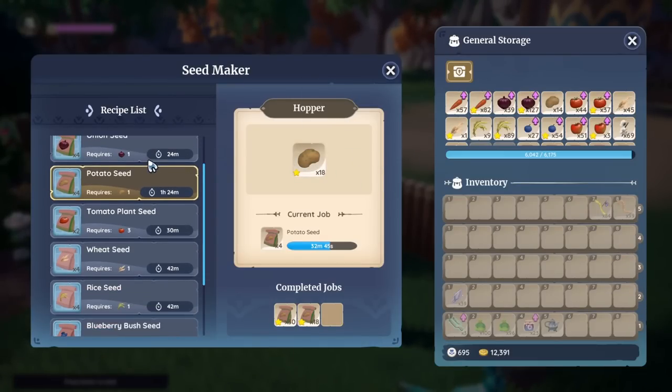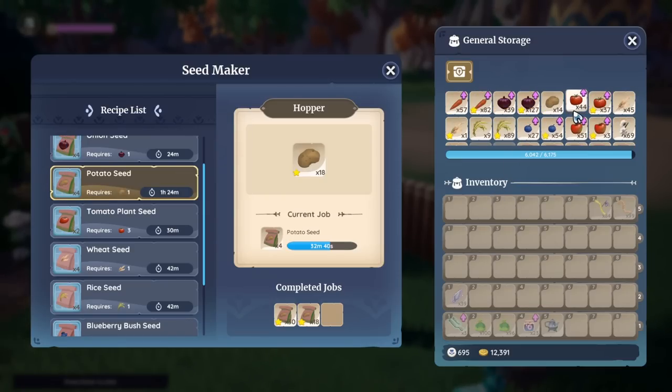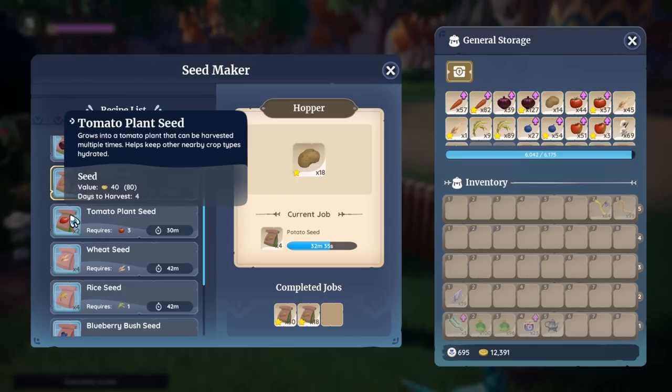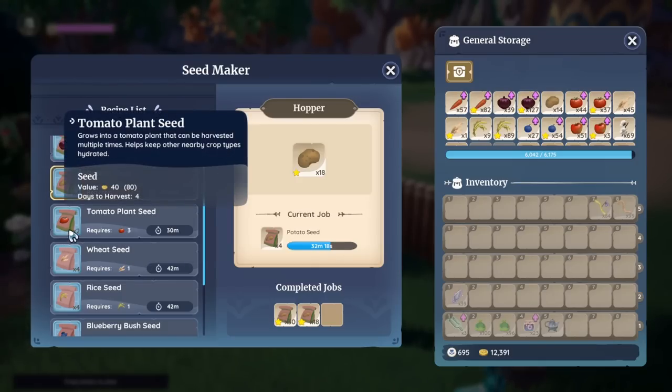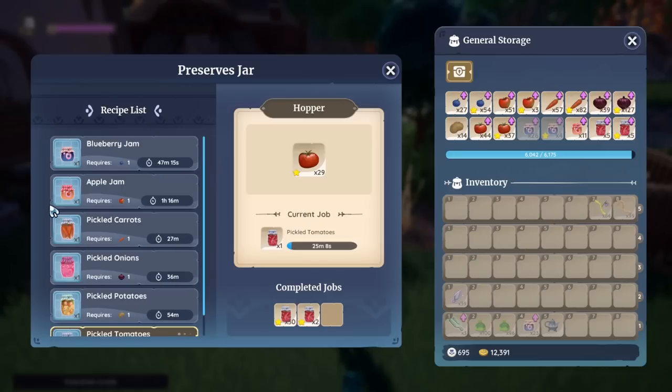Beforehand, you would use tomato seeds in the seeder to get money out of them, because instead of just selling them raw — a raw tomato gives you 23, not worth it — a seed will give you 40, which is like double and even better. However, they upped the seed requirement to three tomatoes. Most tomato plants will give you three tomatoes, so it will take three tomatoes to make two seeds each in 30 minutes, which is still good, but I've got a better way you can use them, and you'll need the preserves jar for that.